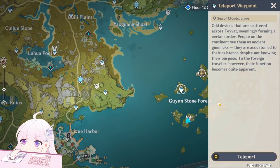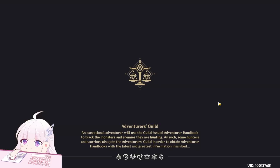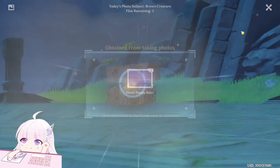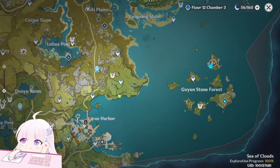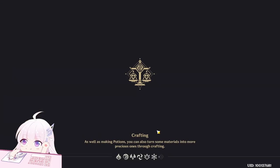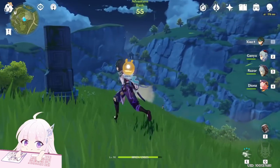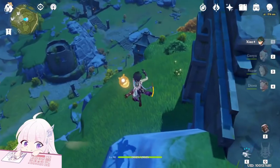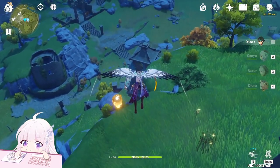I also want to try photographing the Geo Hypostasis — and yes, he counts as a brown creature. The next position I advise is here at the Statue of the Seven, near Linji Pass and Dying Ruins. You will find three Ruin Guards, one Ruin Hunter, and two Geo Slimes. Just go toward this direction.